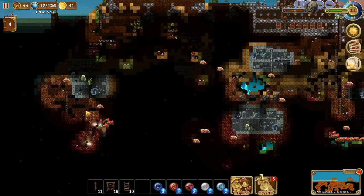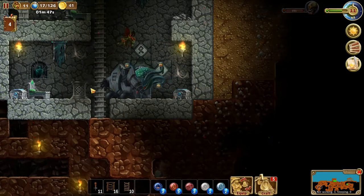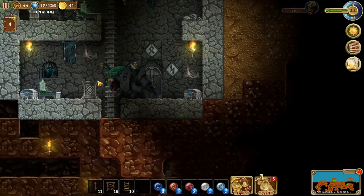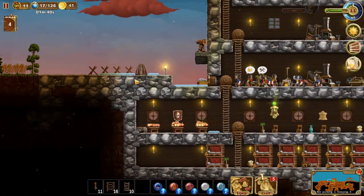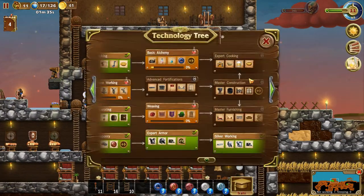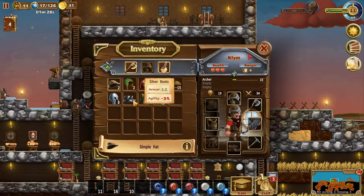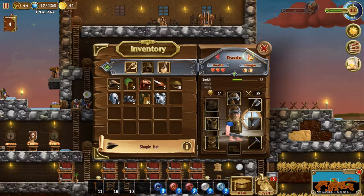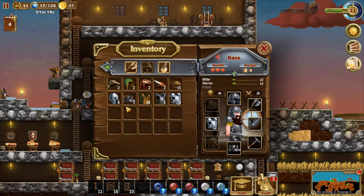We just discovered that this thing - I saw it move, like it took out its arms and stuff. I think that's a giant robot, so we have to be careful about that. Also, we made silver armor in the last episode, didn't we? Yes, we did. Let's go all the way to Hain and equip him with some beautiful silver armor.